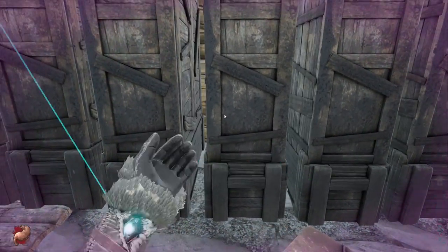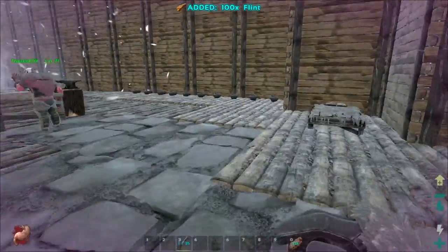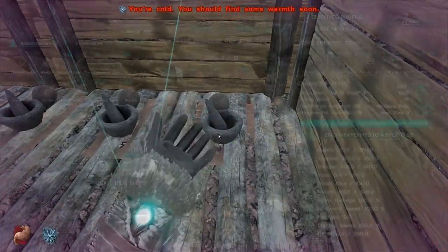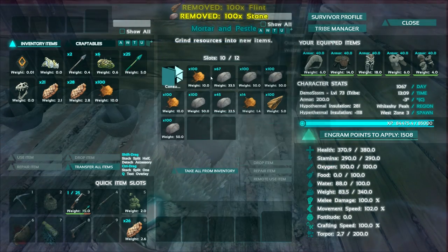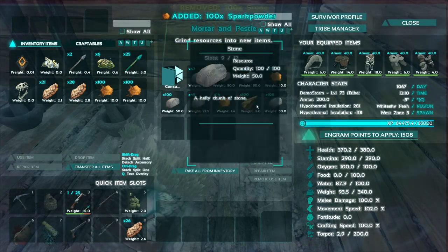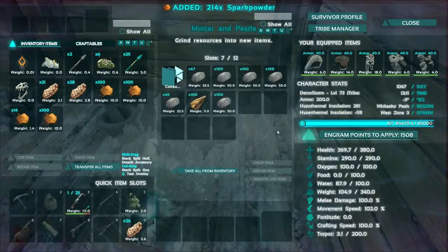About 20 seconds — I gotta make more spark powder, we're actually out. There's a ton — I just found some pistols. Yeah we need ten metal ingots and then we have everything. We've got that in the smithy, grab it out of that.